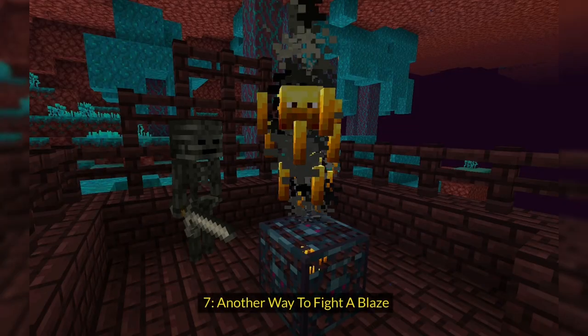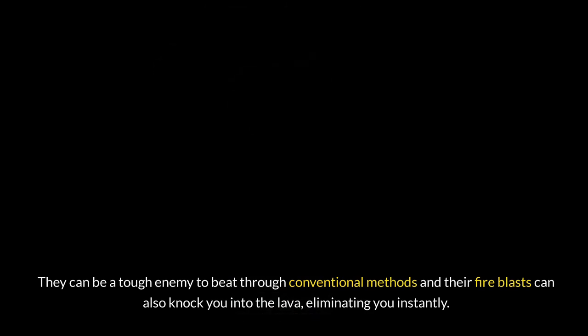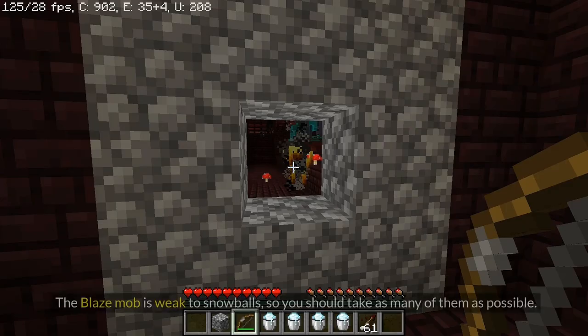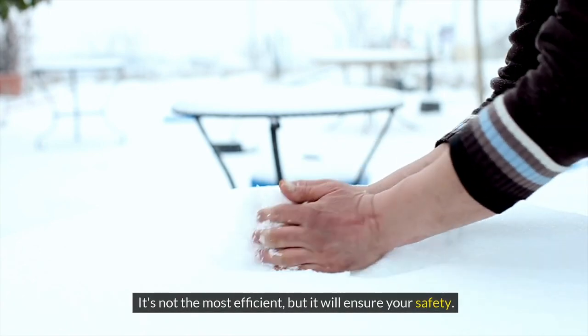Tip 7: Another Way to Fight a Blaze. The Blaze is a powerful mob in the Nether. They can be a tough enemy to beat through conventional methods, and their fire blasts can also knock you into the lava, eliminating you instantly. The Blaze mob is weak to snowballs, so you should take as many of them as possible. Using snowballs from afar is a safer way to defeat the Blaze. It's not the most efficient, but it will ensure your safety.